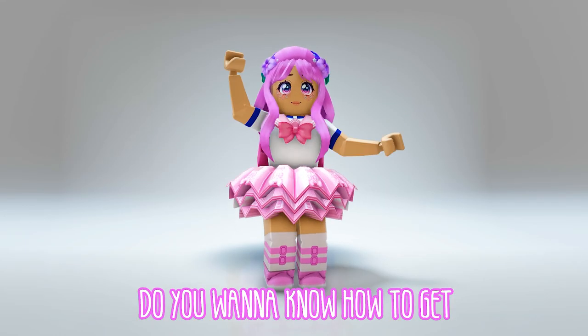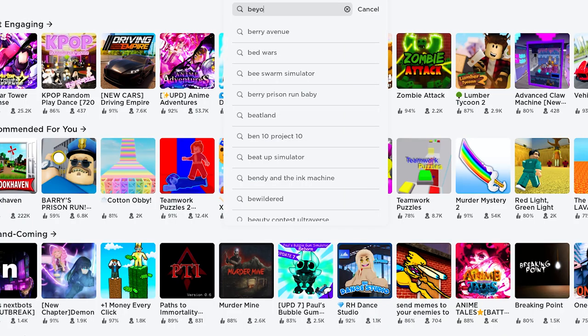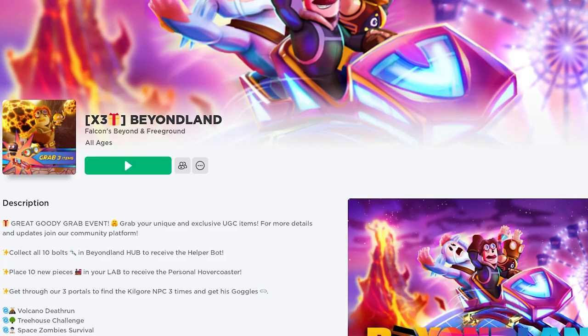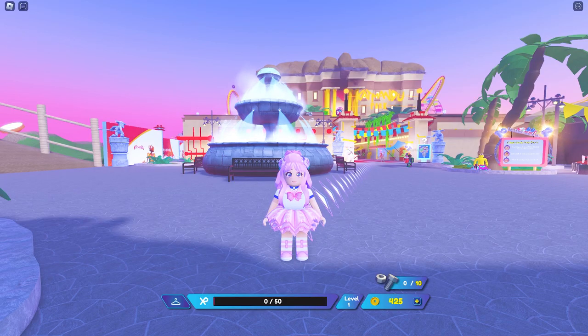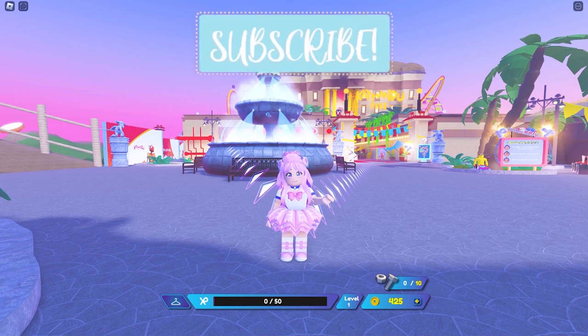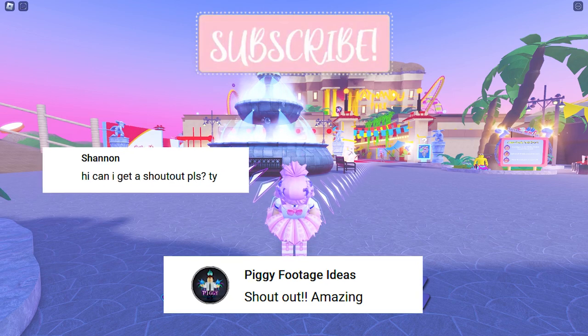Hi guys, do you want to know how to get these Roblox items for free? Let's go in the search bar and type Beyondland — this icon. The game is developed by Falcons Beyond and Freeground. This game is currently giving away three new free items. Let me show you how. Before we start, shout out to Piggy Footage, Ideas Shannon, and